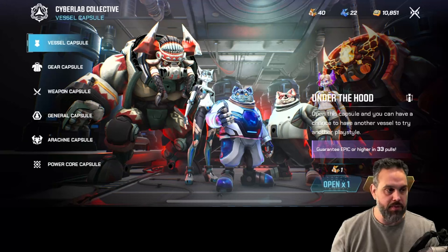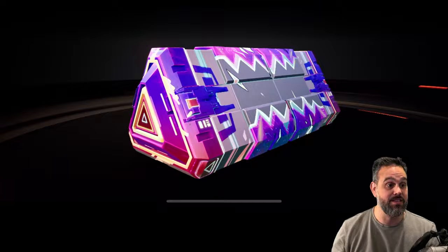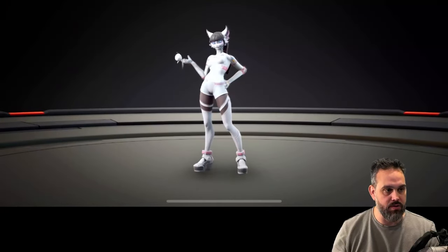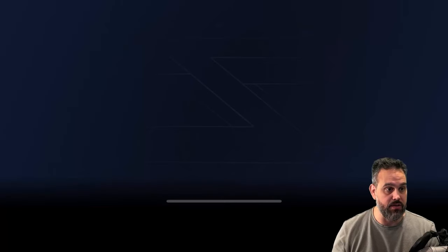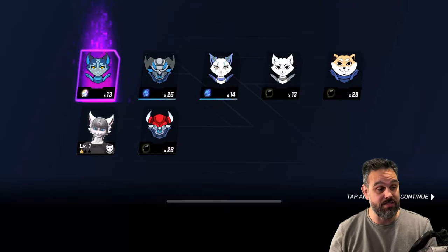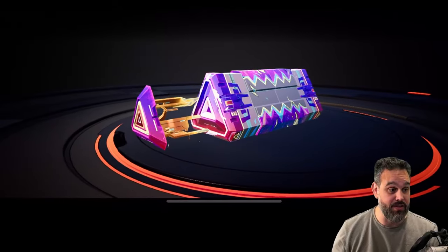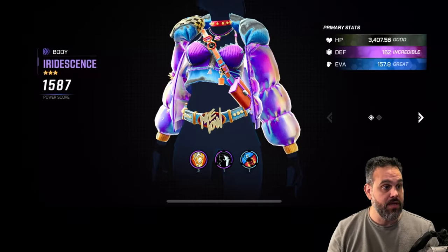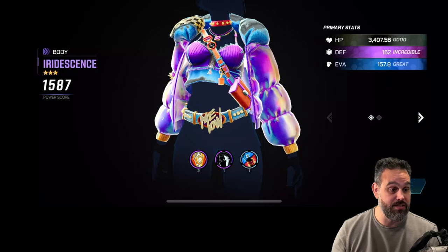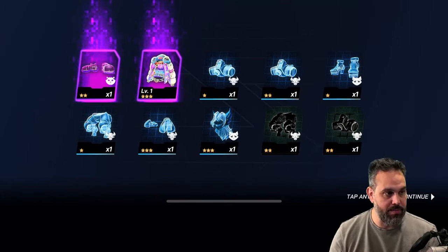I'm going to open one of each - it's been a long time since I opened anything on the channel. Let's get some characters first - we got a Nico, and we also got the shards needed to upgrade my Nico including an epic one, which is exactly what I needed. Now for gears - I got a schematic you can craft gear from, plus a three-star epic gear which was really lucky, and two epic blueprints for gears.